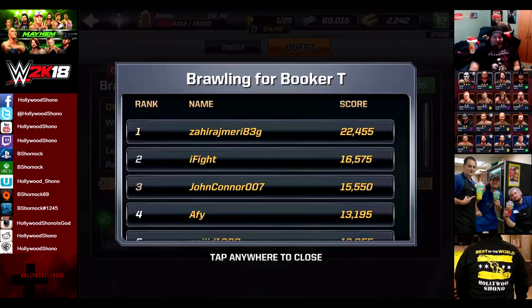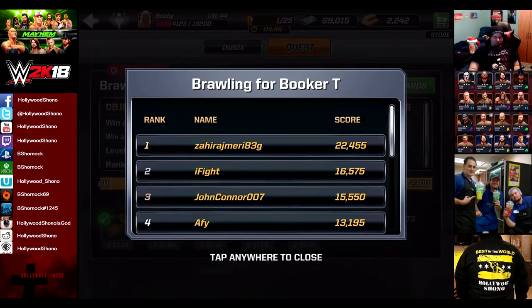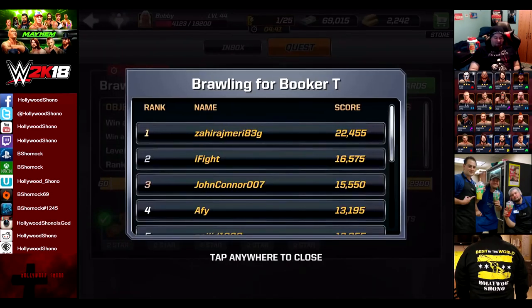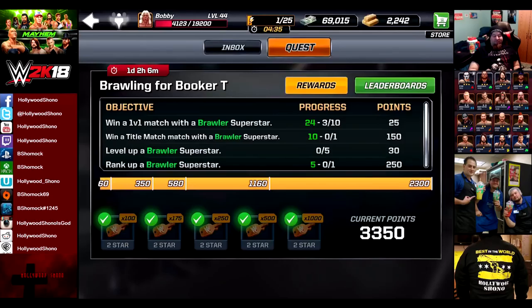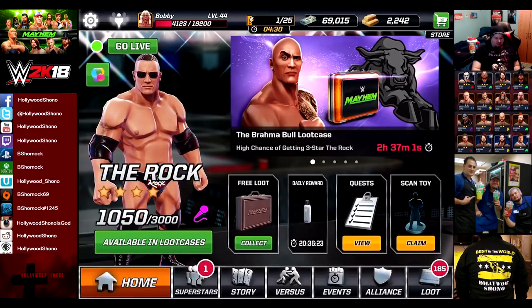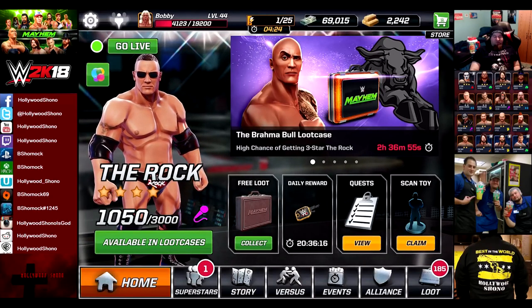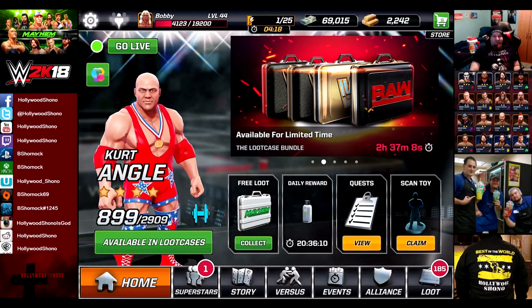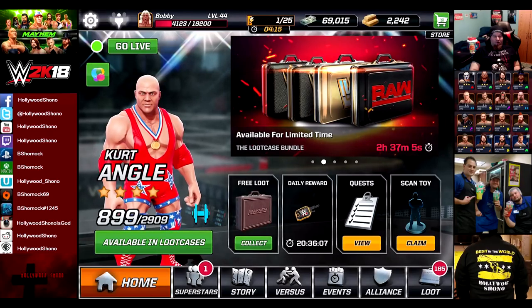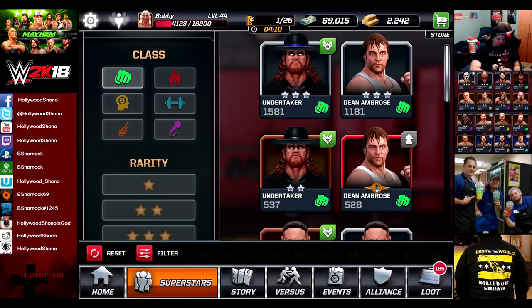Brawler Bash event complete - 7,425 bucks and 60 gold as well. So we're going to go into our quest. I'm at 3,350 score and currently at rank 131. In order to get a Booker T from quest you're going to need top 50 - top 50 is the only thing that will actually get you Booker T. I'm probably going to stop doing versus except for the four-star event and actually focus on quest, because we have one day and two hours left. At about 1:30 in the morning we will have the quest results.